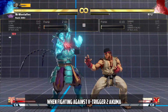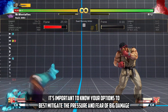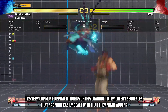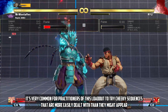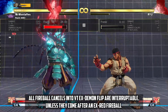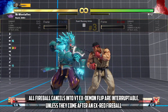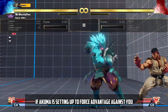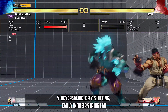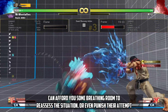When fighting against V-Trigger 2 Akuma, it's important to know your options to best mitigate the pressure and fear of big damage. It's very common for practitioners of this loadout to try cheeky sequences that are more easily dealt with than they might appear. All fireball cancels into VT EX demon flip are interruptible unless they come after an EX Red Fireball. If Akuma is setting up to force advantage against you, V-reversing or V-shifting early in their string can afford you some breathing room to reassess the situation or even punish their attempt.